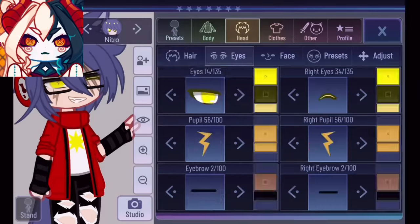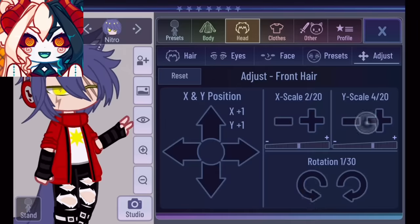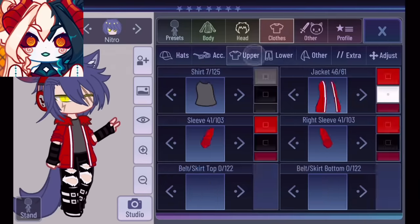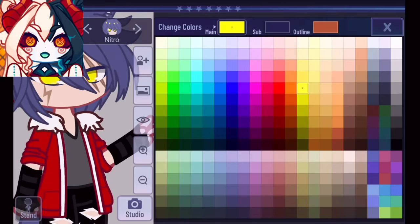Our first dude is getting a mini makeover in Gacha Club before we take him over to Procreate for editing. I want to remove details that can be redrawn in Gacha Club because it gives them more personality, so half of that face is getting wiped off. Next, we're editing that outfit and adding a poofy color to the coat and a flat grey tee.